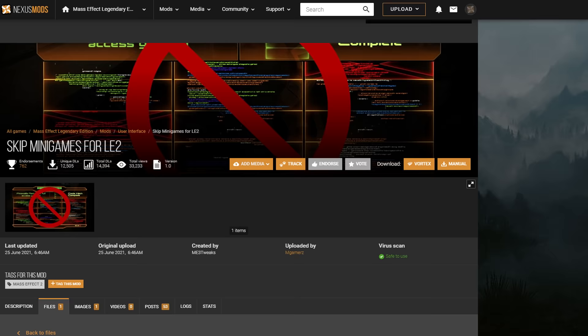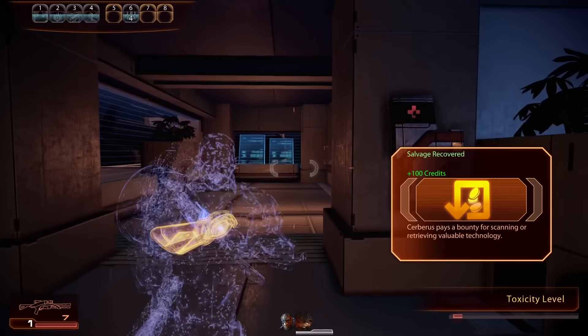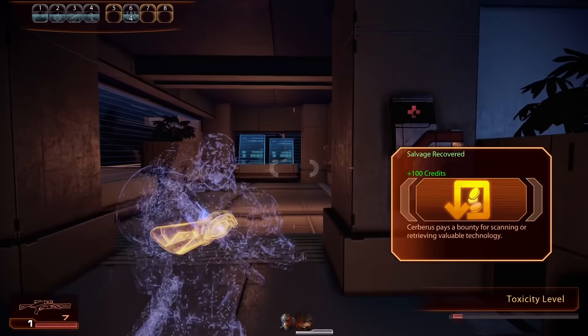Number 4: Skip Minigames for LE2. Another quality of life improvement — this mod simply lets you skip the hacking minigames in Mass Effect 2 if you find them annoying after the umpteenth time of doing them.